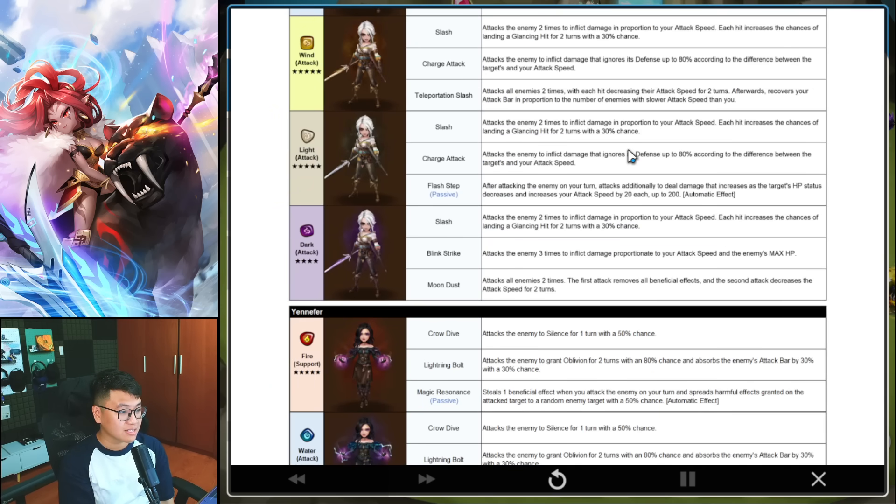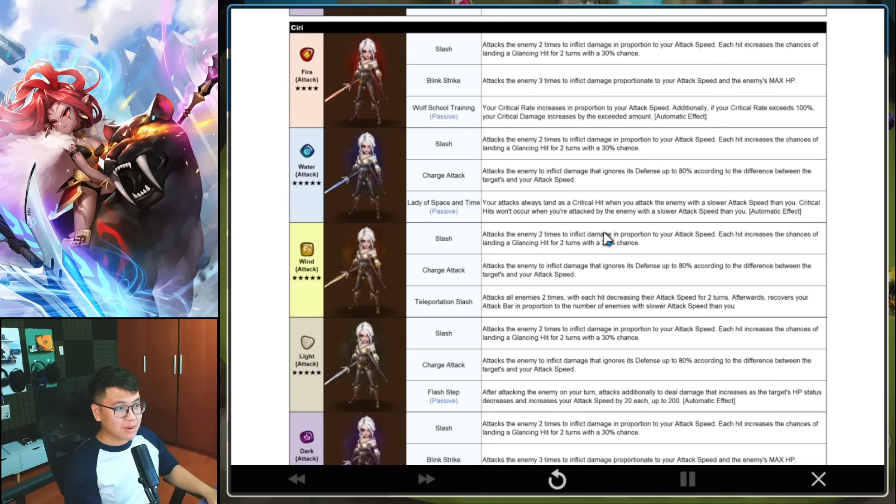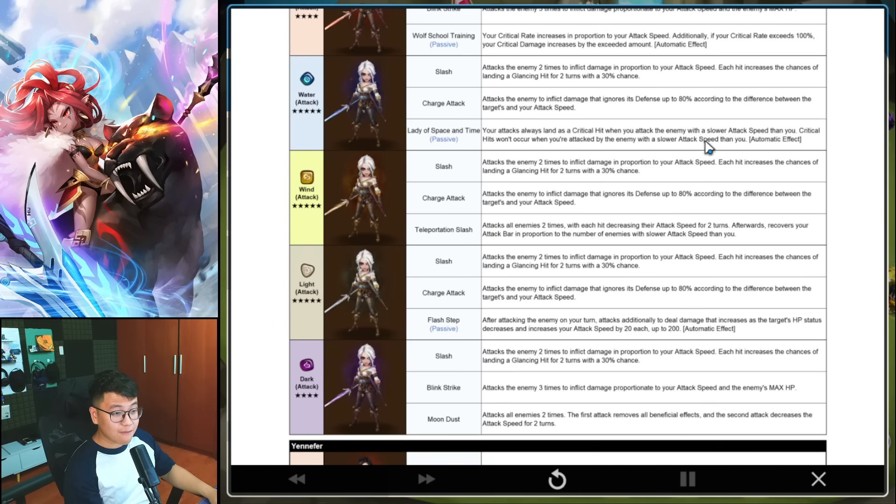Dark Ciri: Skill 2 attacks the enemy 3 times with damage according to attack speed and max HP. Skill 3 attacks all enemies, removes all their buffs, and decreases their attack — strip into slow debuff. She's a dark unit and a 4-star that can strip and slow. Might be a new guild defense meta unit because she scales with speed, making her perfect for teams that love slow debuff. Overall this Ciri family is amazing — Water, Wind, Light, and Dark are all very strong. Even the Fire one has the passive that gives free crit rate.